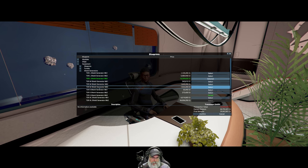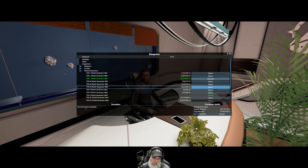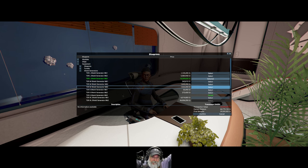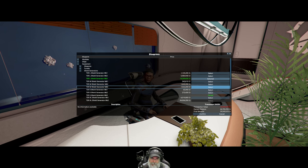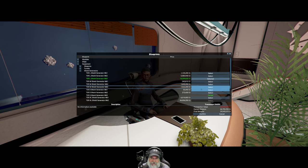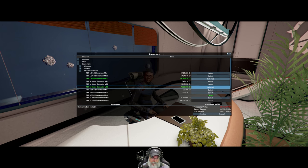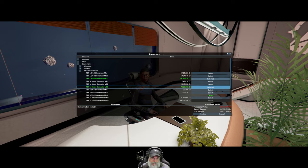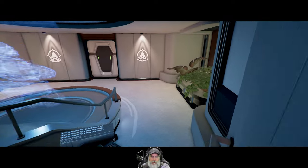We'll also need medium shield generators for some of the turrets, and if and when we start manufacturing Katanas — which we probably will because I think that's my favorite corvette in this game — let's just buy those now. That takes care of shields for large ships, medium ships, and medium turrets. Confirmed — good, that's done.